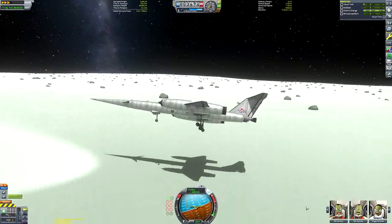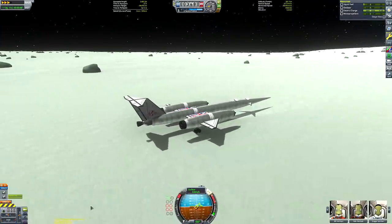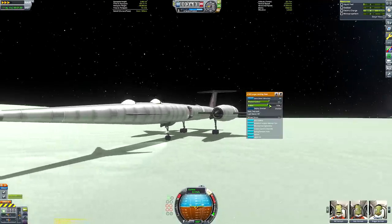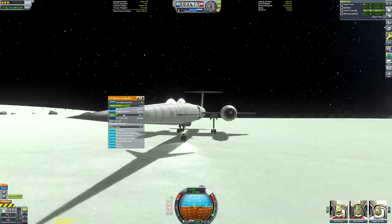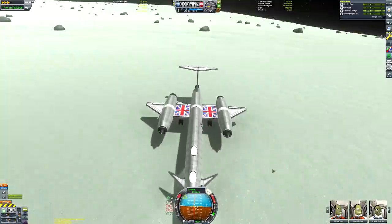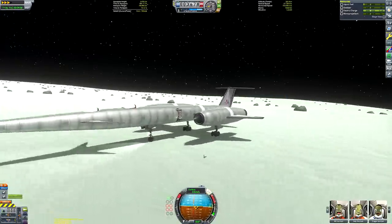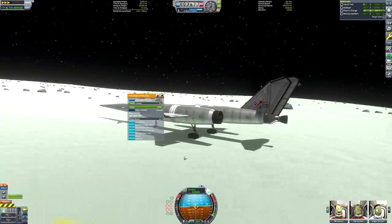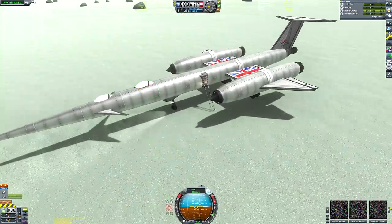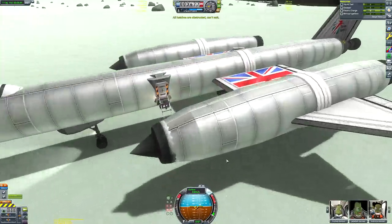The cutaway view is reminiscent of that retro futurism look. As the spaceplane hops and skips on Minmus's surface I didn't realise I still had physical time warp enabled, which was causing it to skip and jump about. I spent an embarrassingly long time trying to change the friction control and brakes before noticing, but it's sorted now.